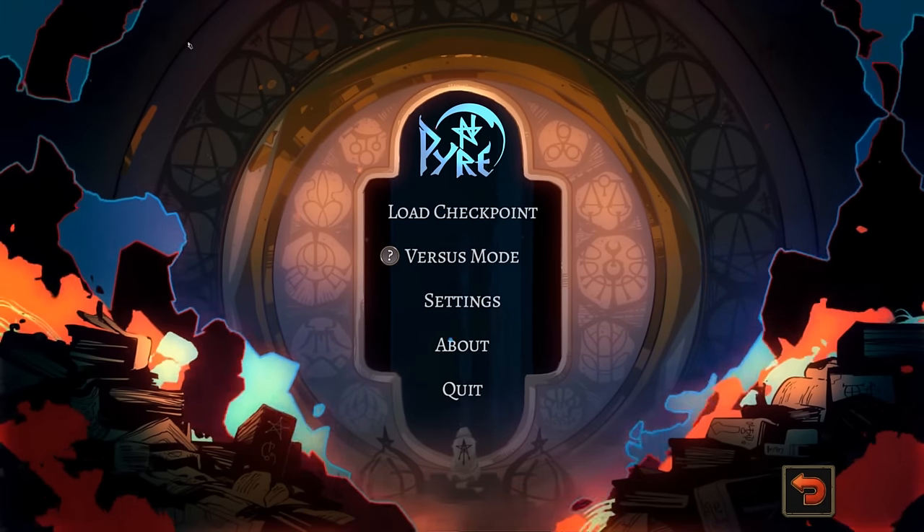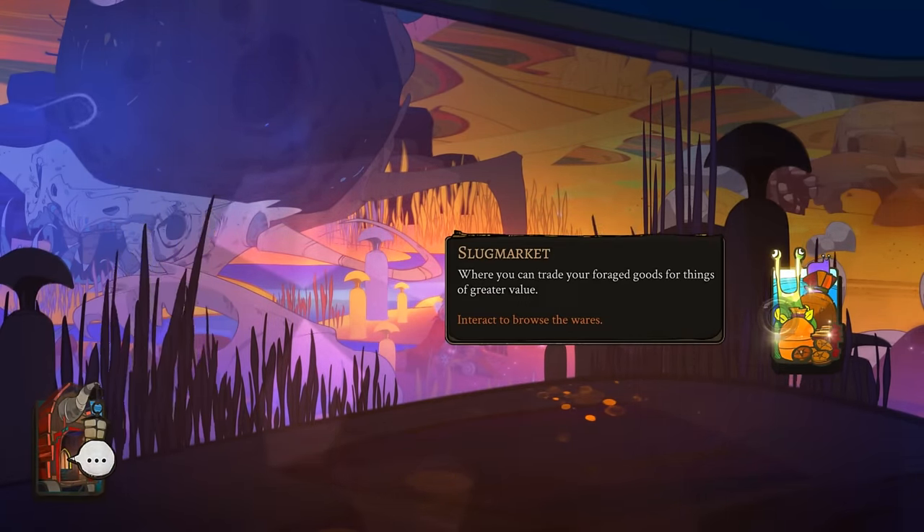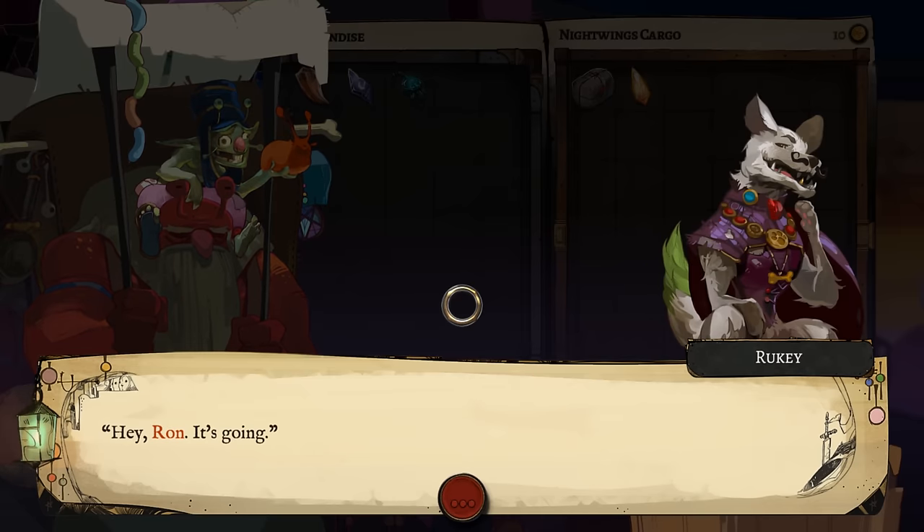Sup everybody, this is Carrick from ACG and this video is absolutely not sponsored by Slather. If you have a cut, bruise, burn, or questionably transmitted rash, try Slather. We can't guarantee that shit will work, but since its main ingredient is spackle, unlike your aunt who lives by questionable decisions, no one will be able to see it spread. Slather, when you're not sure if you're still contagious.